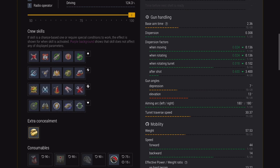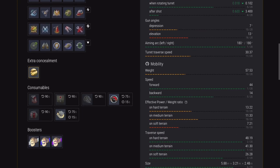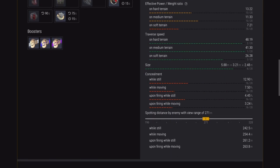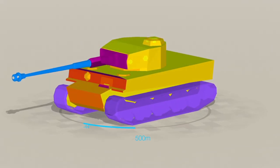Rate of fire and reload time is fantastic. Aim time is a bit long but it doesn't really matter. Gun angles - it's got poor depression but seven degrees is okay. Speed for a lumbering heavy is really, really good. Wargaming recommend long-range sniping and brawling as average, and everything else is not recommended.